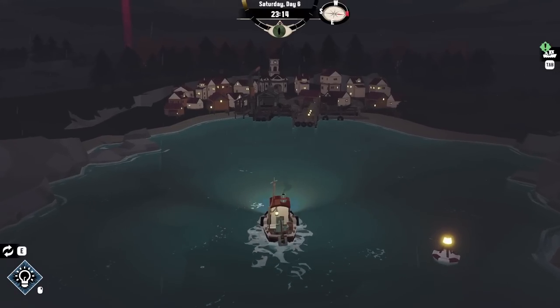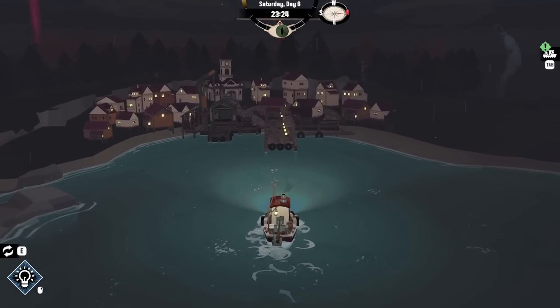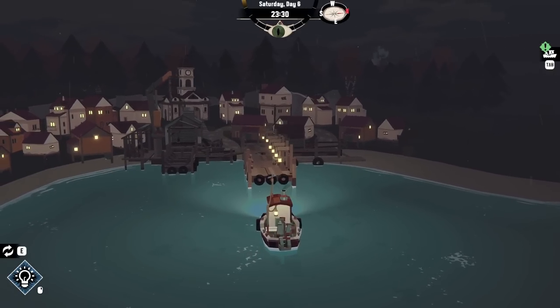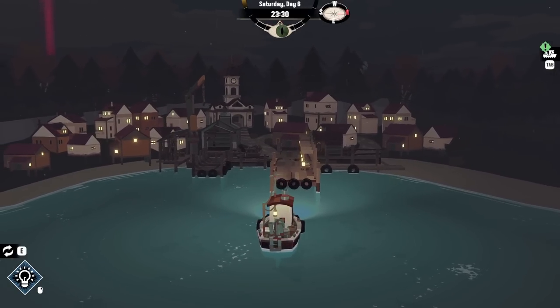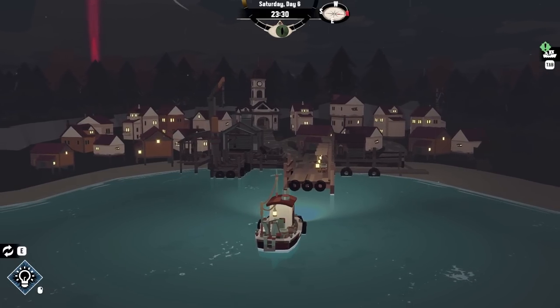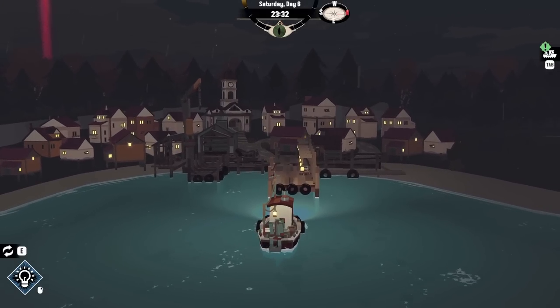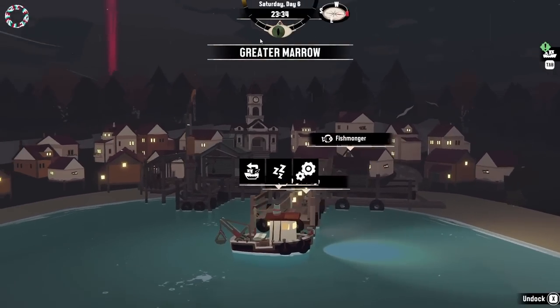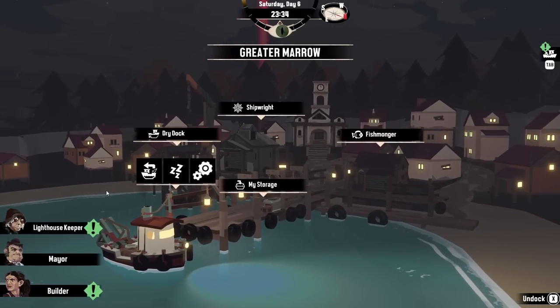We pull up at the dock. There's something weird in the background — I haven't got a mouse pointer but there's something going on behind those trees. Like a weird spirally thing, like a tornado or something. A lot of odd things are happening. We're going to do normal things to begin with.